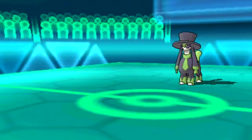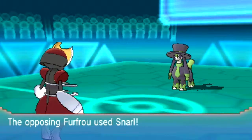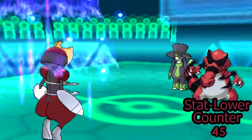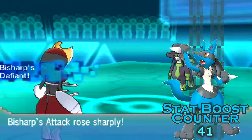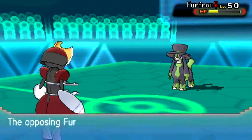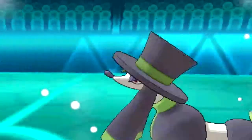Not wanting to sacrifice any more special attack, I decided to go into my Bisharp. And also because I know he's going to use Snarl, which means I can get a nice Defiant boost from the attack, which actually doubles my attack stat. I don't care about the special attack drop because I'm a physical attacker. So you can lower my special defense all you like, buddy — it's not going to make the tiniest little bit of difference.